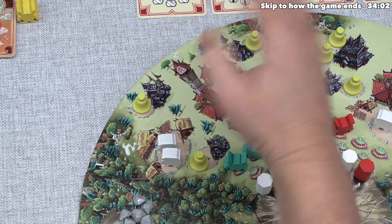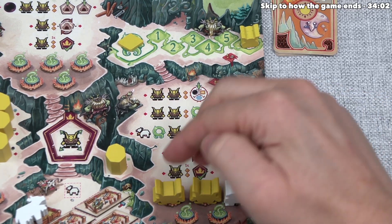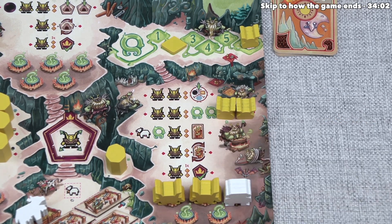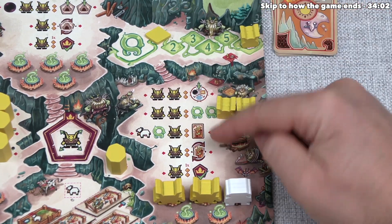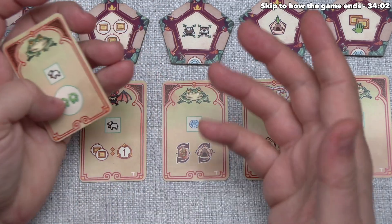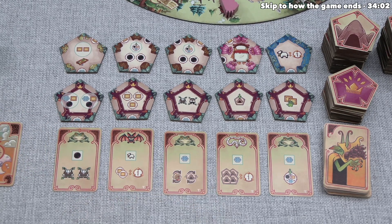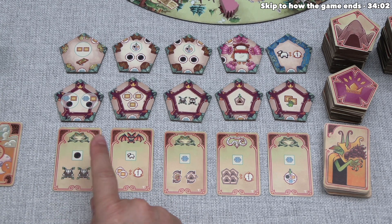The human baby joins yellow in their cave. Human babies go onto the square locations on troll cards. Yellow has to remove one of their four changelings and place it in the village. They choose the one that immediately gives them a cow — a one-time effect — because they really want a cow for their second activation. Yellow then places their changeling in the village, and the humans are none the wiser.